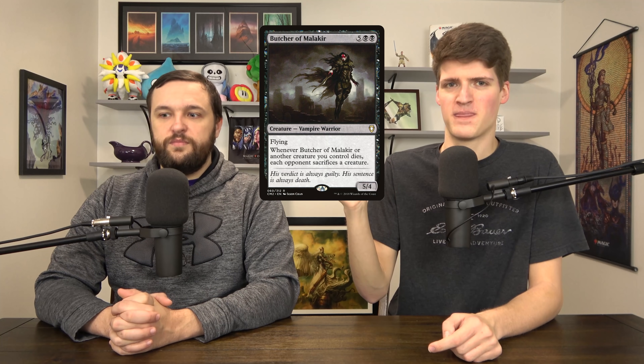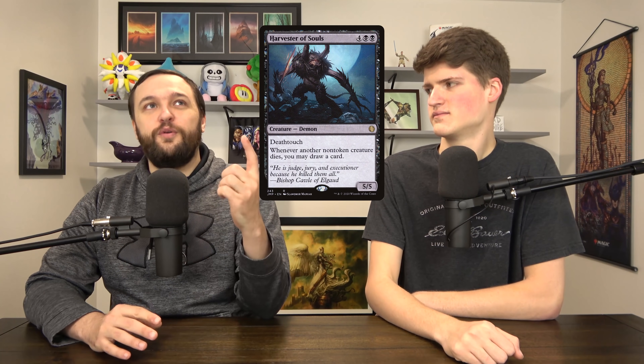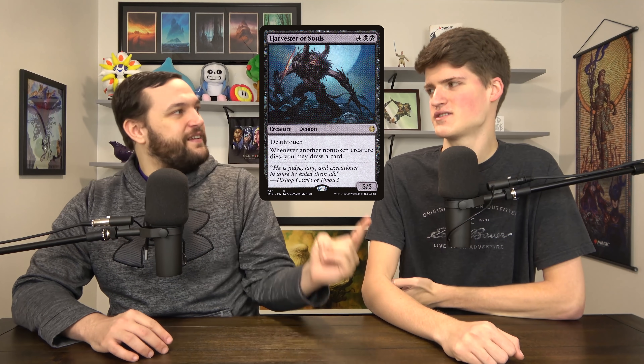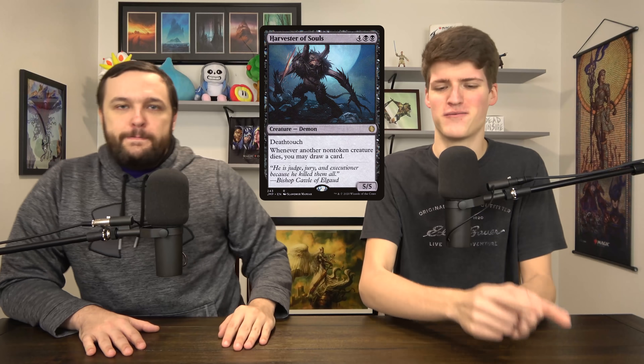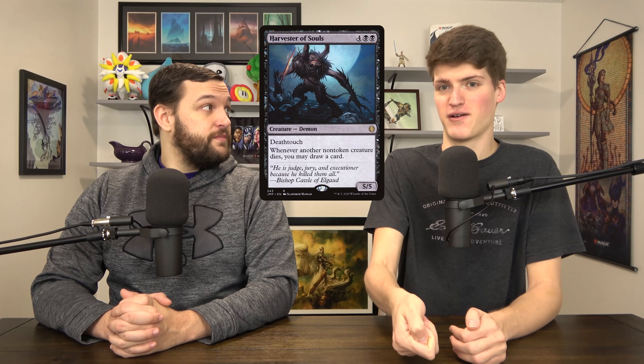Butcher of Malakir: it's not Dictate of Erebos or Grave Pact, even though it looks like it is. It's way more expensive — Dictate has flash which offsets its five-mana cost, but Butcher costs seven and it's a creature. Harvester of Souls: six mana for draw-on-death effect — these are the effects you want at way too much mana. Liliana Dread Horde General is different because it's not non-token, forces things to die right away, has other text, and isn't even a creature. That card is completely insane. Neither Butcher nor Harvester is remotely playable.